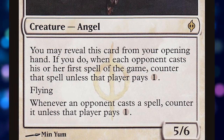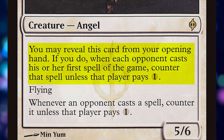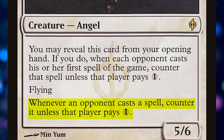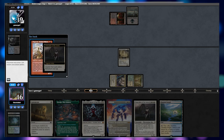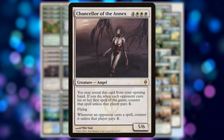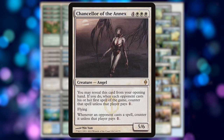Chancellor of the Annex is a seven-mana 5/6 flyer that reads: you may reveal this card in your opening hand; if you do, when each opponent casts the first spell of the game, counter that unless they pay one. If you ever resolve it, it says: whenever an opponent casts a spell, counter it unless they pay one. This means Chancellor can slow our opponent down and allow us to run out our two- and three-drops before they get too far ahead on board.